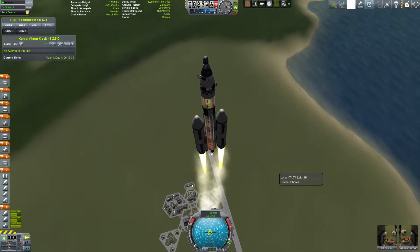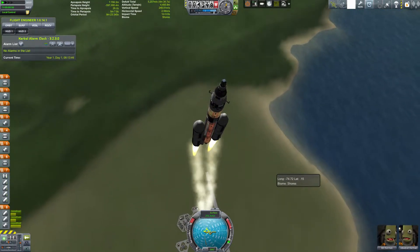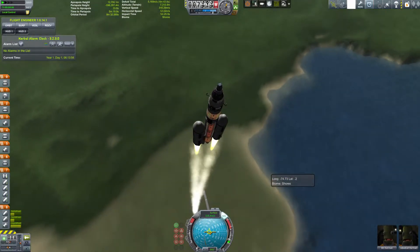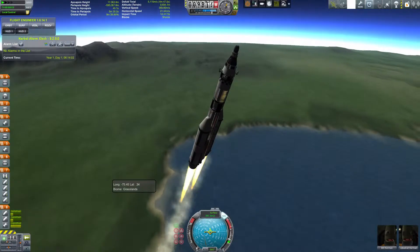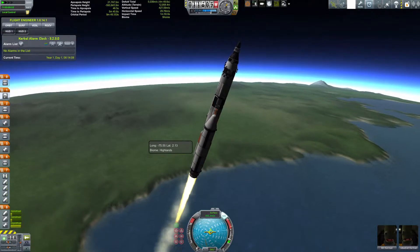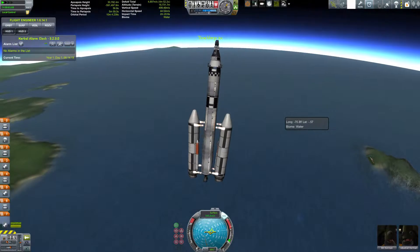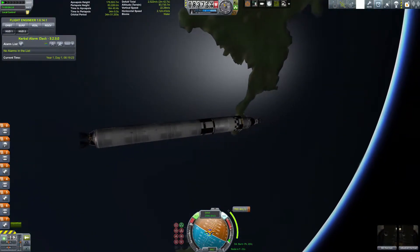One of the cool things about these SRBs that I really love is they're actually gimbaled — so the engines on them are gimbaled. That makes turning, particularly getting to that gravity turn early on, much, much easier. It gives you a much greater control vector. You'll see the odd shine on the Gemini parts too — it looks pretty cool. Always a beautiful SRB separation — always want to see that. And we're in orbit.